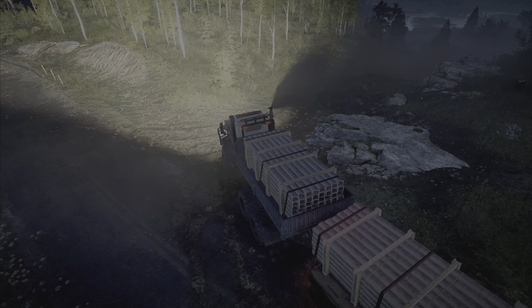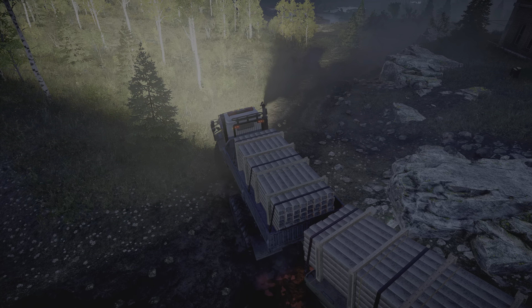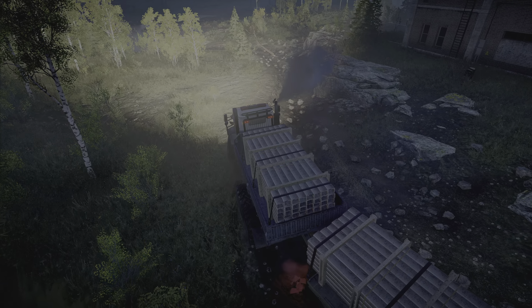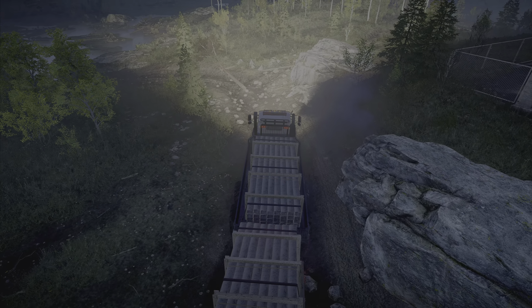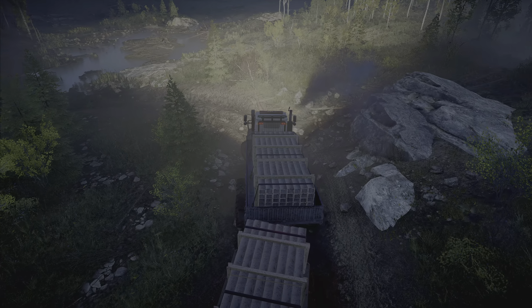Hey guys, welcome back to the channel, welcome back to another episode of SnowRunner. Today we need to get the solar panel station up and running. First things first, we need to get these metal beams to the solar panel station, and then once we do that we need to get solar panels there too. Those are locked away right now, so we'll have to get the metal beams there first before we can figure out where the solar panels are. I'm really interested to see where they are and what they are.